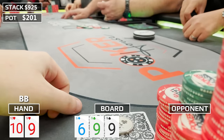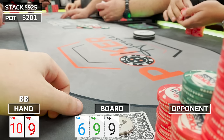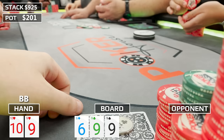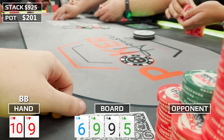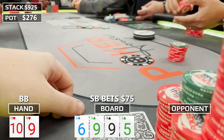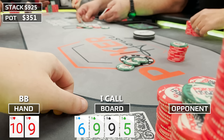It's 9-9-6 rainbow. We flop very disguised trips. When the opponent checks, I go between betting and checking — I don't want to fold out hands like Queen-Jack, Jack-10, or King-Queen on the flop. I want to let those hands turn a draw or a pair and pay us off later. I check back the flop to set the trap. On the turn, the five of clubs comes and the small blind bets out $75. I call, keeping him in, planning to get my value on the river.